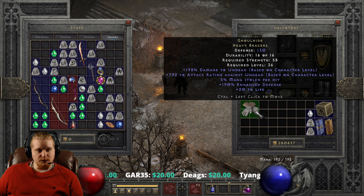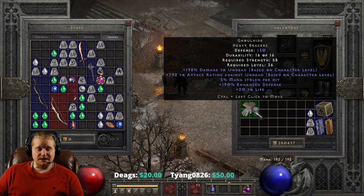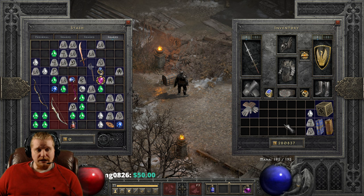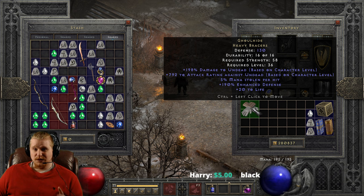Ghoulhide Heavy Bracers are 130 defense, and they do vary a bit, with a strength requirement of 58 and a level requirement of 36. The mana steal varies between 4 to 5%, which is only a 1% variance, and we also have 190% defense, which varies between 150 to 190, and a bonus of 20 life.